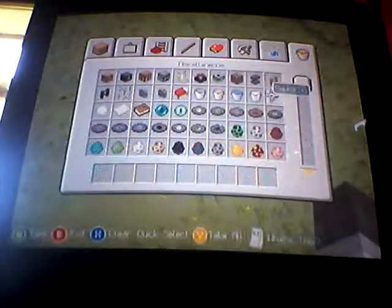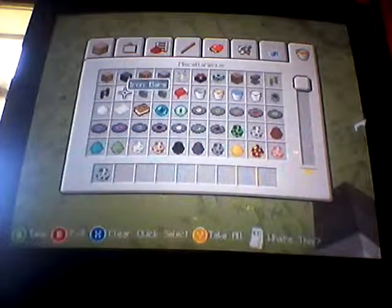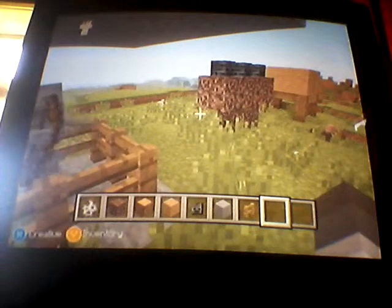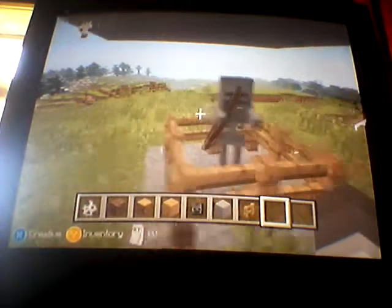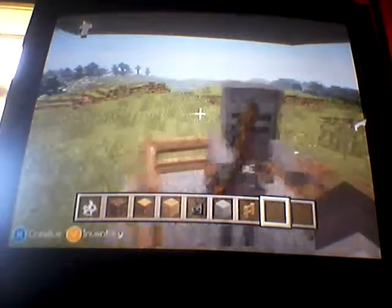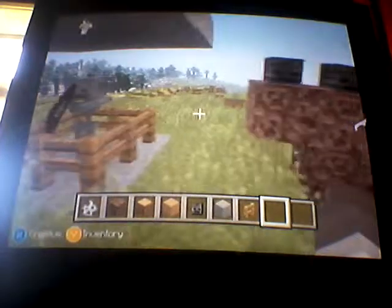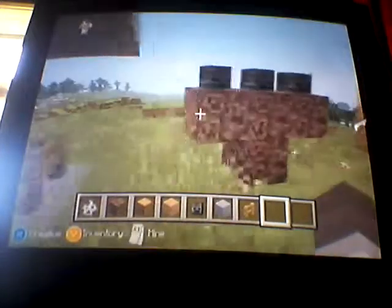So, what's in the next update? I'm going to show you — I paused the video and now I'm back. So, wither skeletons — they're going to be a little bit bigger, and with the iron sword they give you the wither effect. I can't really show you, but I'm telling you.